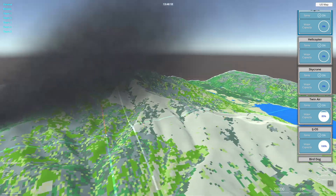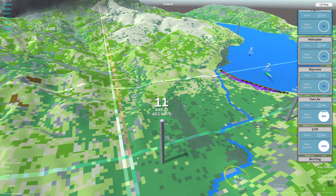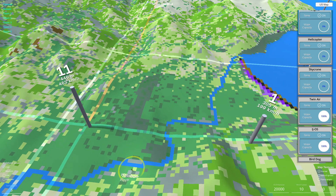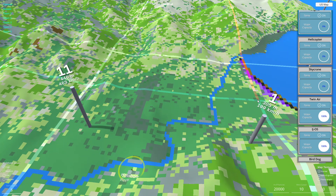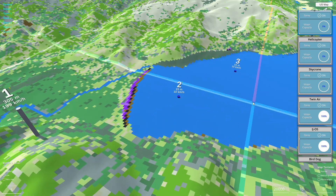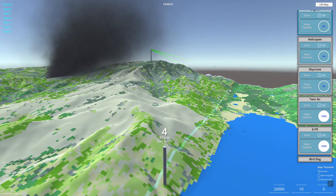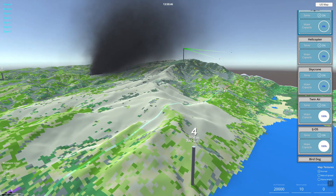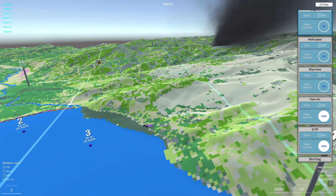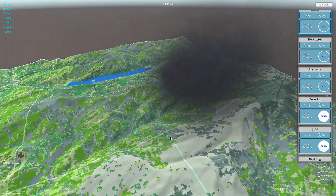That kind of sums up the improvements to the waypoints. Also, a fun little thing you may have noticed — the text labels always face you as the camera moves, so you'll always see the waypoint information as you look around the map. Just small things to help with the user interface and keep things smooth. Thank you for your time and I'll see you in the next video — bye!